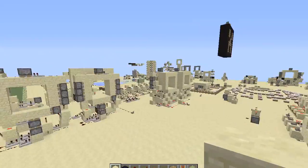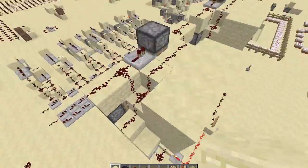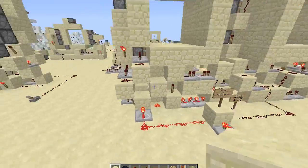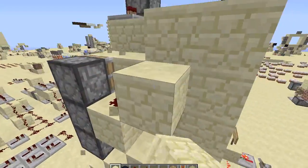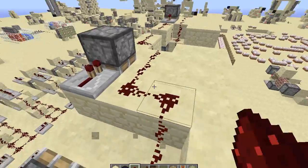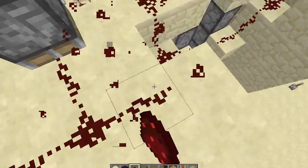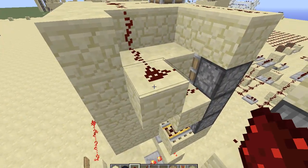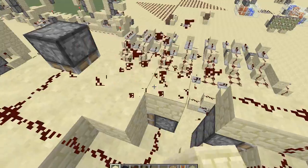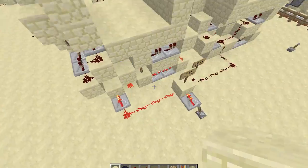Now I'm going to be talking about alternate powering mechanisms for the top. Before, the total effect was something like this — that's how all the top pistons were powered.